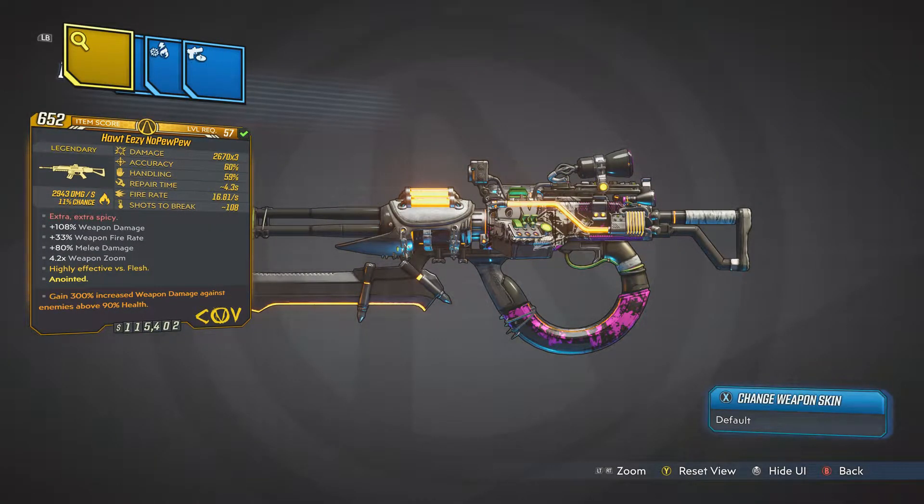So let's dive into it. This is the No Pew Pew from COV — as you can see the stats right there: damage times three, and it only costs one ammo. 108 shots to break, which is pretty good. It will fire faster the longer you hold the trigger, similar to a shredder. It's got some pretty tasty perks — 108 weapon damage. I've got an anointed perk on there. It says 'Extra Extra Spicy' in the red flavor text, and you can only get this gun in incendiary form.